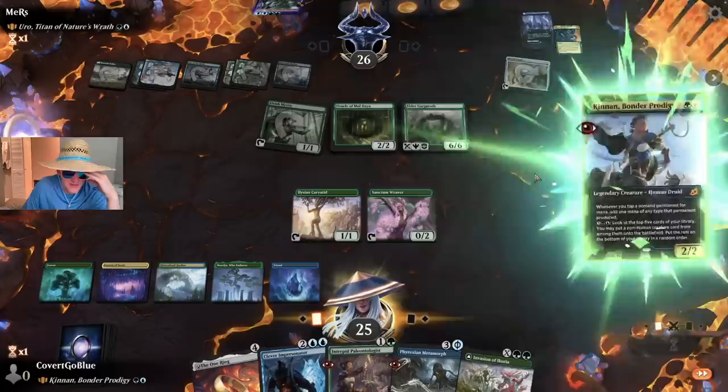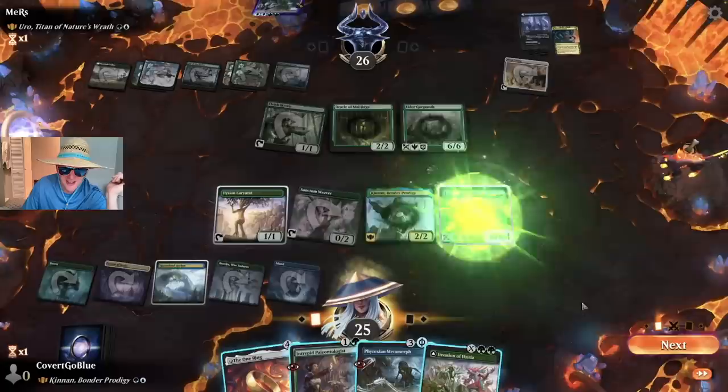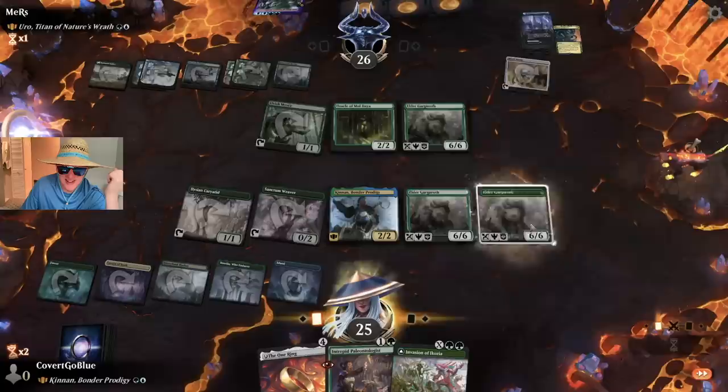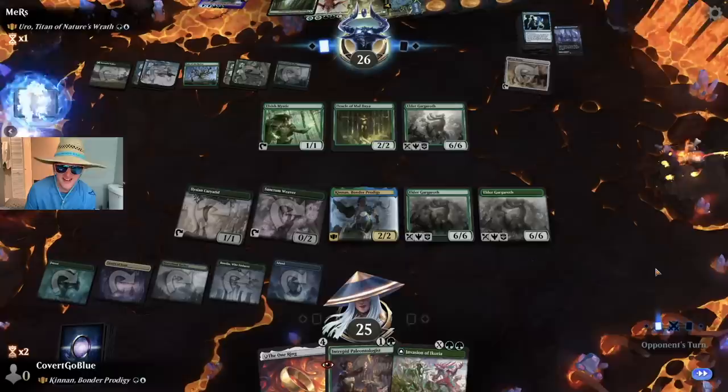Do we play Kinon and spin the wheel, or do we make multiple Gargoroth's? I definitely play Kinon. Actually, let's show the true power of the clones — that's a Gargoroth, which makes this tap for more mana than before, and that's four total. That's another Gargoroth. Come and get it! They may see Gate to the Afterlife here — they revealed it. Yeah, go deep. I love it — it's haymaker time.